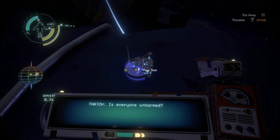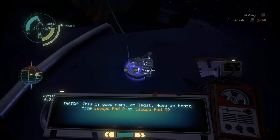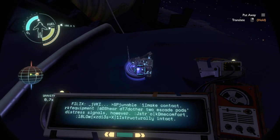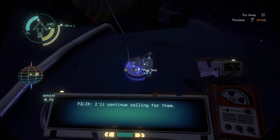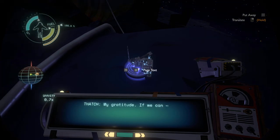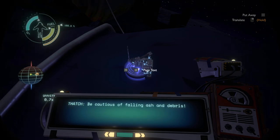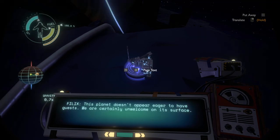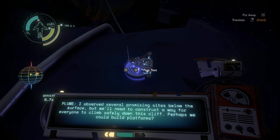Is everyone unharmed? No one was badly injured from the escape pod's impact — we're incredibly fortunate. Plumen Thatch — have we heard from Escape Pod 2 or Escape Pod 3? No, I'm unable to make contact, but my equipment can hear the other two escape pods as distress signals. Both pods must be structurally intact. The moon is approaching again — everyone brace yourselves! The volcanic moon has returned — be cautious of falling ash and debris! I believe the moon has passed. This planet doesn't appear eager to have guests.